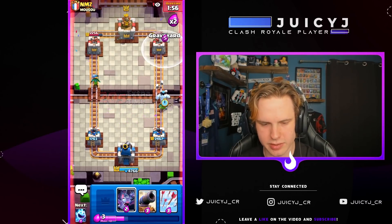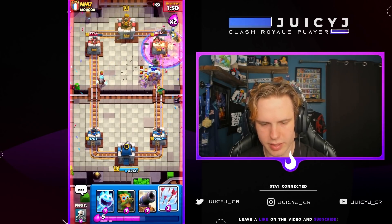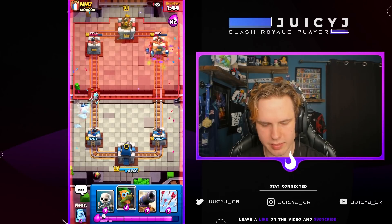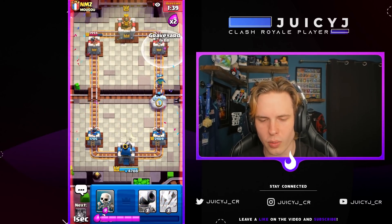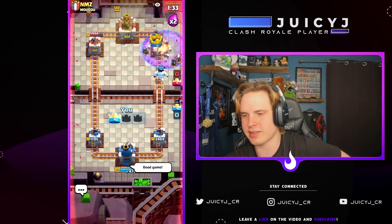We're gonna cycle to our ice golem and get this graveyard down right now, gonna get some bats down as well. We can fully counter this ice wizard with an ice spirit, the bats are still there. We get some decent chip damage. Let's go with a dark goblin on the bridge and he's gonna give up. We actually beat splash hard with 2.5 graveyard cycle — that's a big W right there to start off this GC!